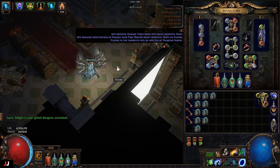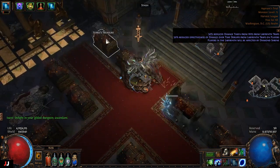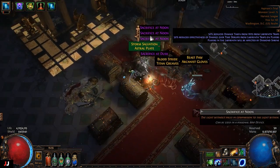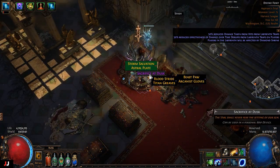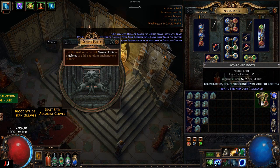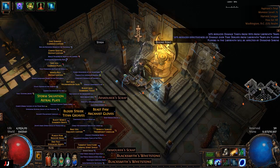Next lab — three keys. Got some sacrifice fragments, and for the boot enchant I'll put that one up for half an exalt as well. So we made two chaos plus half an exalt if the boots sell.